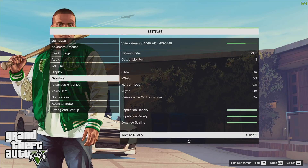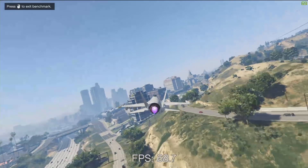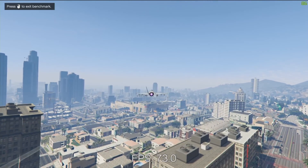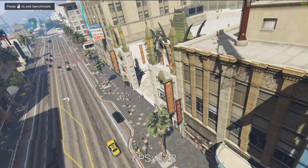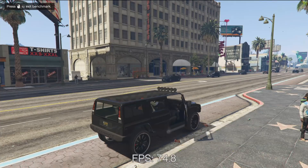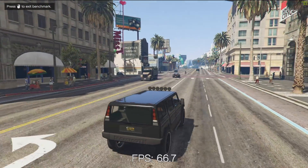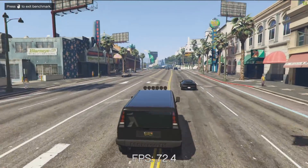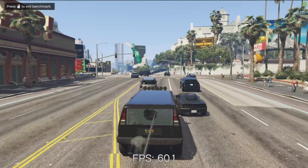I also ran Grand Theft Auto V using the recommended settings from the GeForce Experience app, and we got much better frame rates than we did without a GPU installed. Before the GPU we were getting maybe 10 frames per second on that game. Now we're very comfortably at or above 60 frames per second in many portions of GTA V. The game has a lot of variety in complexity, so parts run in the 50s and others in the 70s or 80s, but just a $150 investment gave us a very playable frame rate on a pretty demanding game.